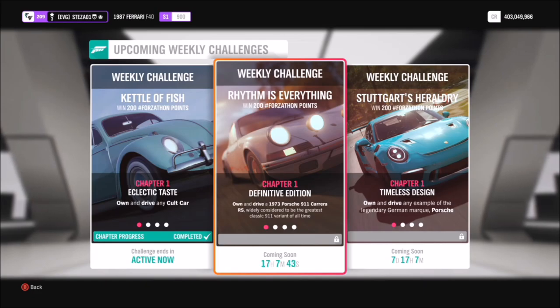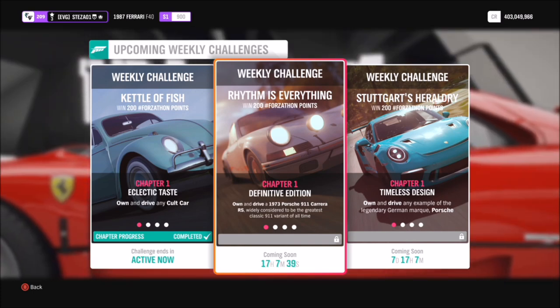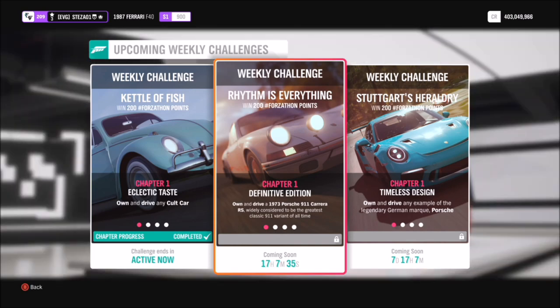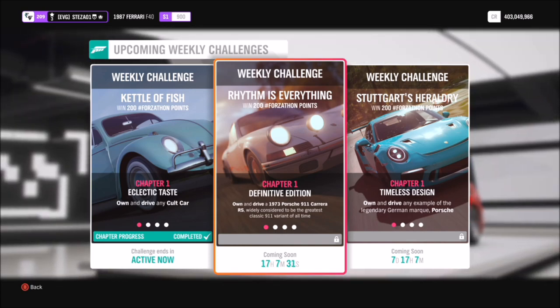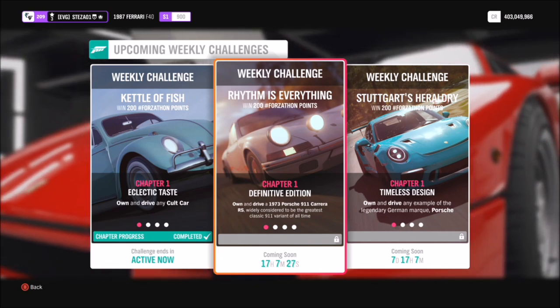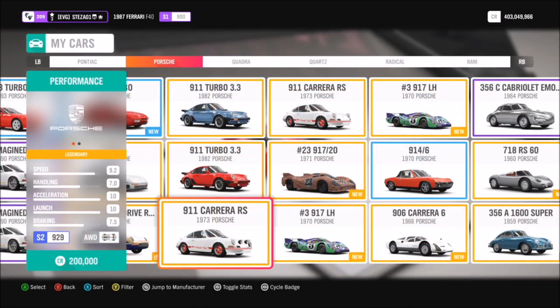Hello and welcome back to Everything Gaming. Today you join me for another Forzathon guide, where I show you the quickest and easiest ways to complete this week's challenges. This week's one, called Rhythm is Everything, wants you to own and drive the 1973 Porsche 911 Carrera RS to complete all of the challenges, and to be fair this week's ones are really quick and easy.